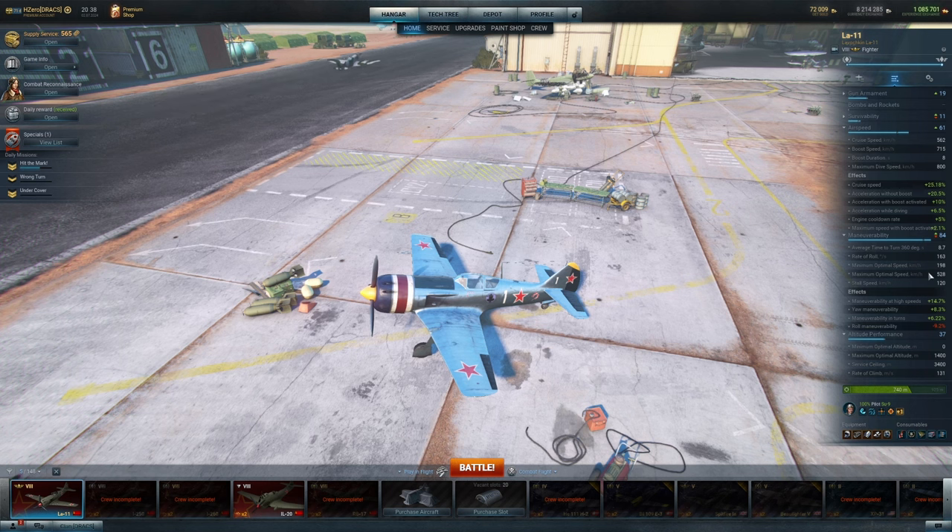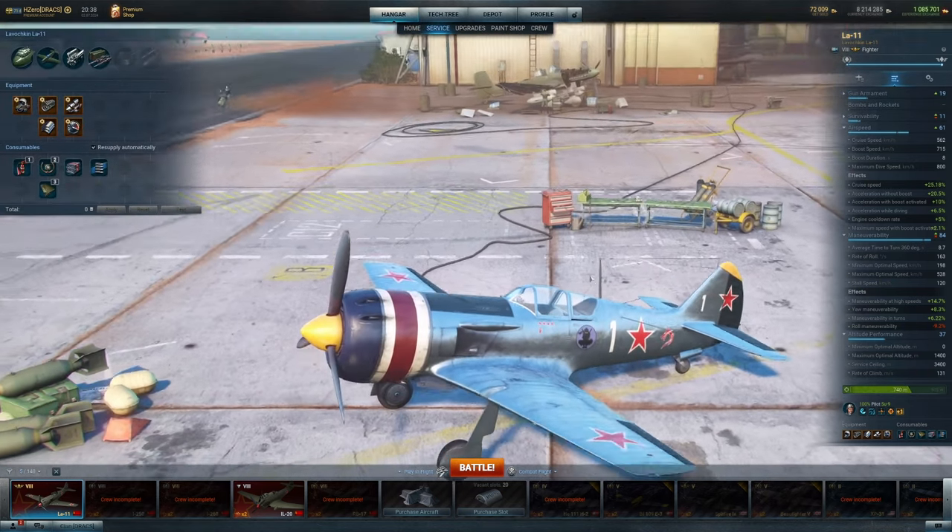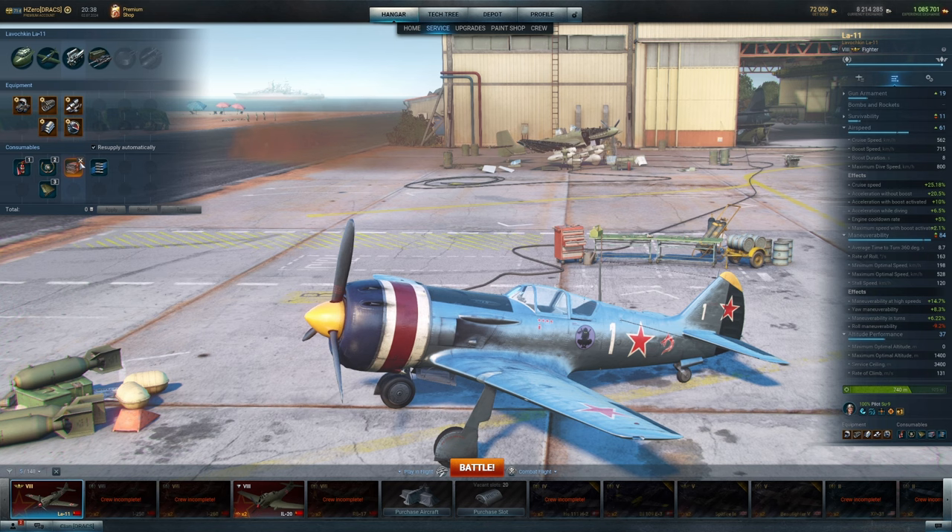One of the things that you have to take into account on this plane is that maximum optimal speed is only 528. That is brutal. And that's one of the major reasons why this plane is bad — it doesn't actually have to do with the high top speed or the nine-second turn time or the low guns. It really has to do with that. Because that means that your maneuverability takes a hit almost immediately, especially if you build this for any kind of speed. You can see up there, my cruise speed is above my maximum optimal speed — that means I'm always debuffed when I'm flying this no matter what.